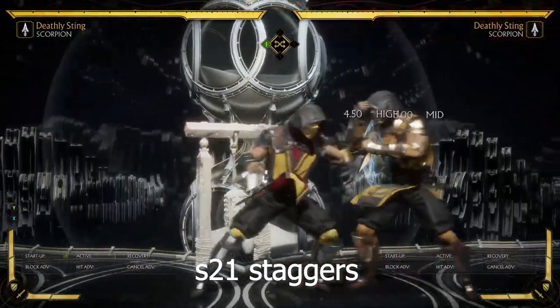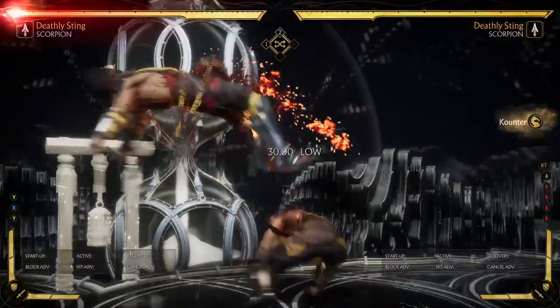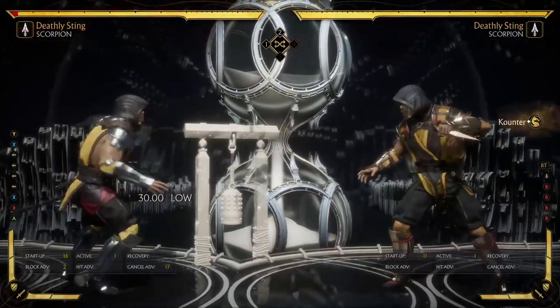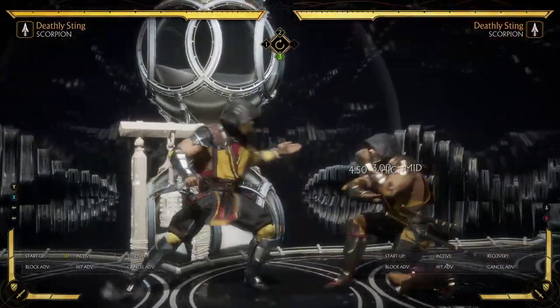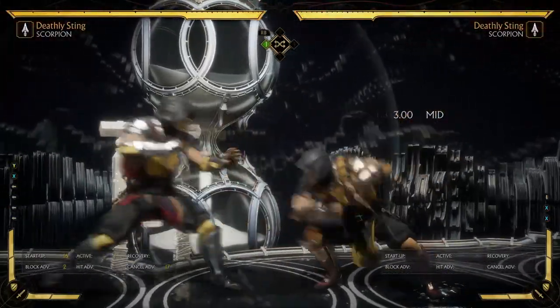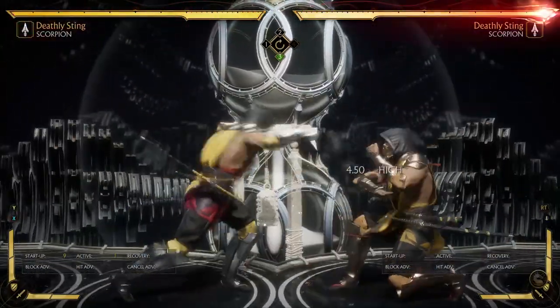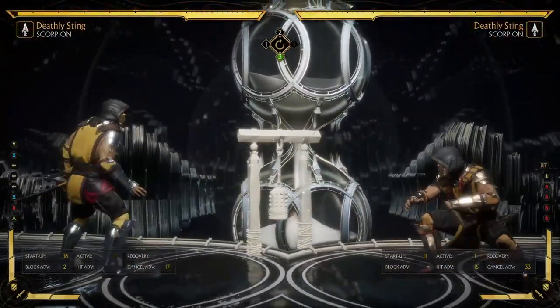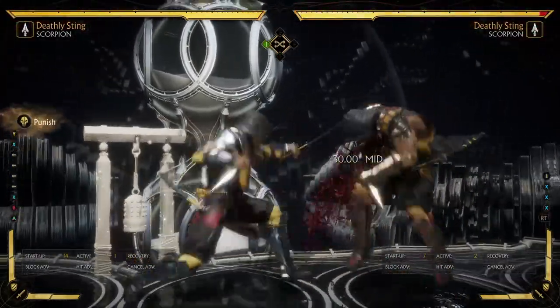Standing 2-1 has plus frames on block — it gives a little bit of space after the stagger, and when you hit on block it allows Scorpion to backdash and punish you with back 1. So you don't want to throw out down 1 after that. But you do want to throw a long range poke — down 4s are usually long range enough that they will catch Scorpion backdashing, even if he backdashes deeply.